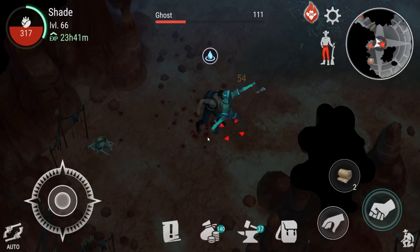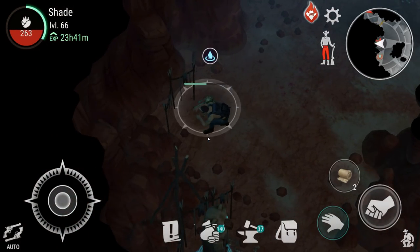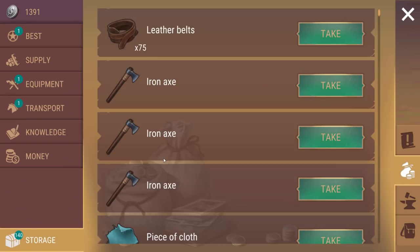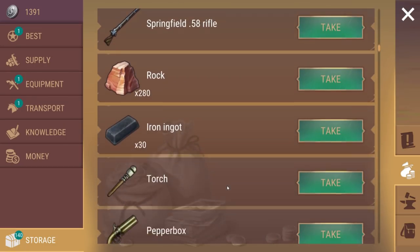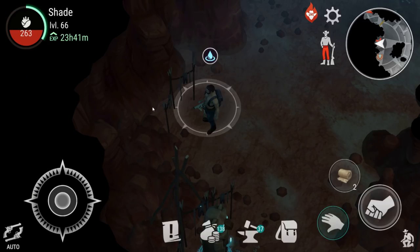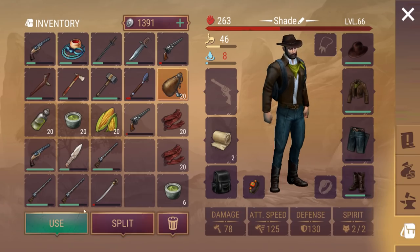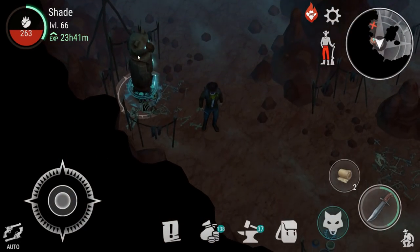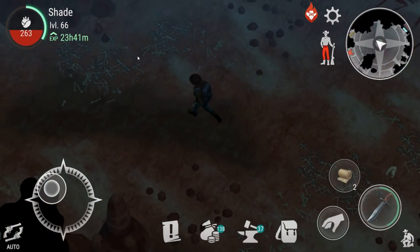We are fighting a ghost with our fists — I'm sure that will not come back to bite us. We didn't get healed from that one, unfortunately. Let's just get ourselves a set of leather armour. I don't want the superior — that's a bit overkill. Let's get a leather hat and leather jacket. Getting a little bit thirsty. Not enough spirit — so I really need to start investing some points into the spirit stat.